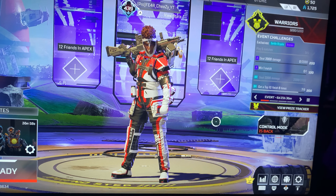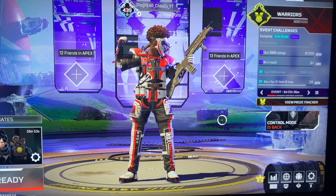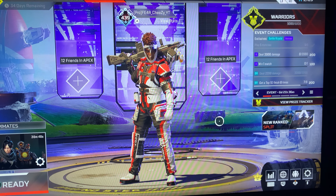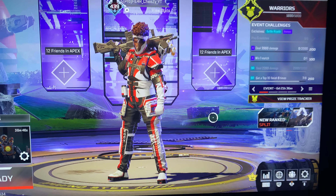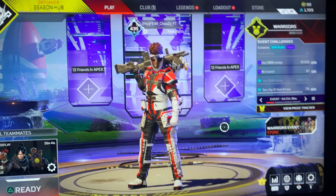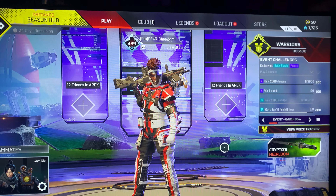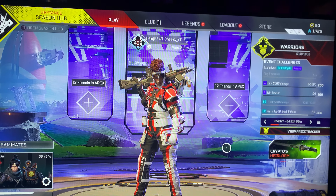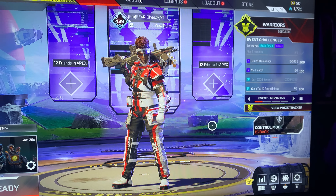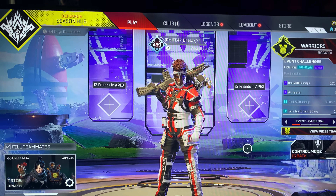So to recap: play with friends, get the battle pass, and do your challenges. Challenges are really important — I'm level 439 without an heirloom because I never did my challenges before. If you do your challenges, you will 100% get an heirloom faster. That's why some people are getting their heirlooms at like level 80.